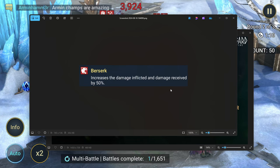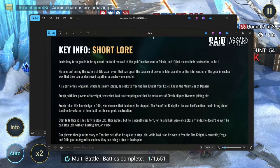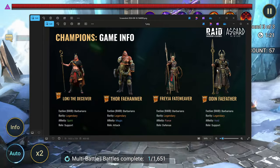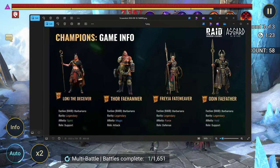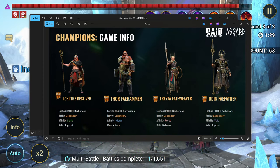If we're going up against Odin and he places a Berserk debuff on us — we do more damage to him but also receive more damage — do you think he's going to have a mechanic in place to deal with that? Or do you think he's just going to be extremely strong regardless?